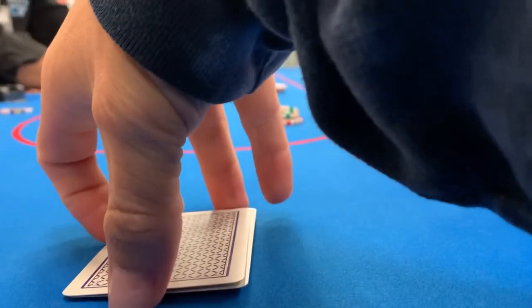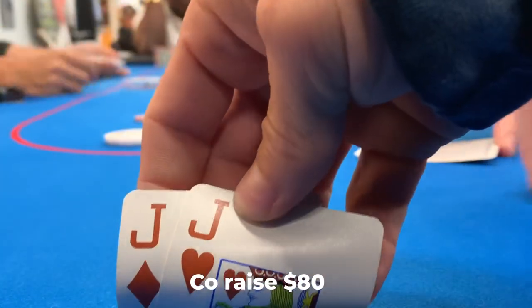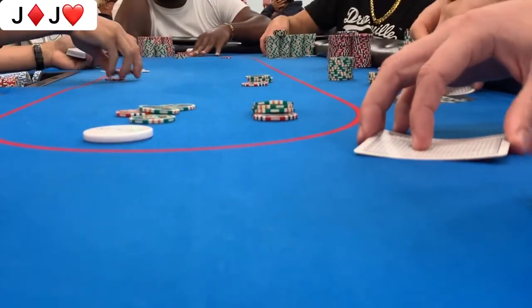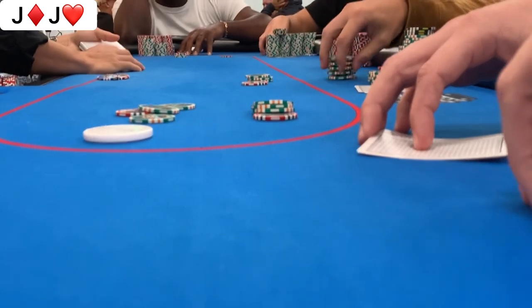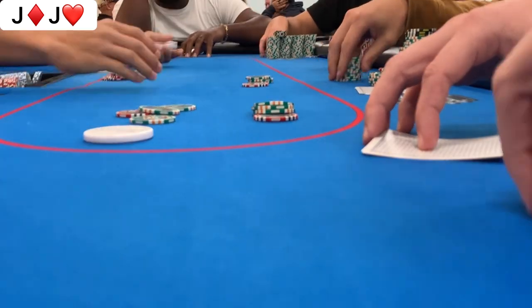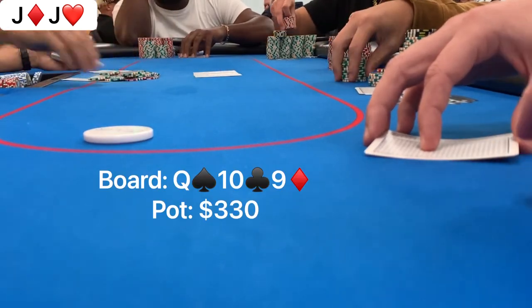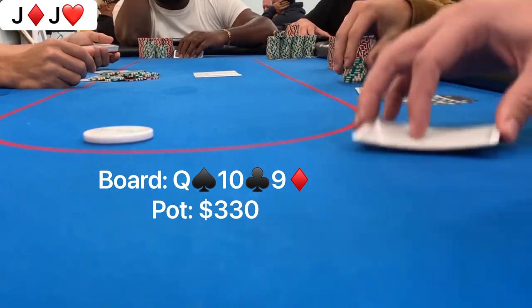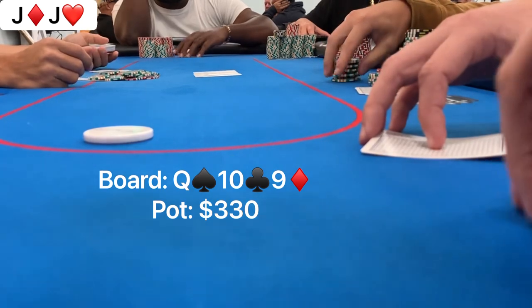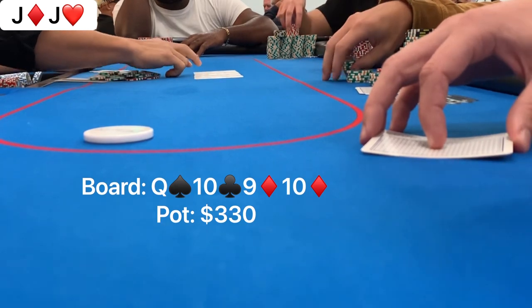First hand we play here, it's 2-5-10-20 with a double straddle on — this game is massive. There's a raise to $80. I have pocket jacks on the button and I decide to just call. My reasoning is that the initial raiser is a very tight player, there are players in the blinds I want to play hands with, and I have the best position throughout the hand. We go four ways to the flop: queen, nine, ten, rainbow. We flop second pair and an open-ended straight draw. Everyone checks to the initial raiser, who also checks. I check back. The turn is the ten of diamonds, bringing in a flush draw and pairing the middle card.